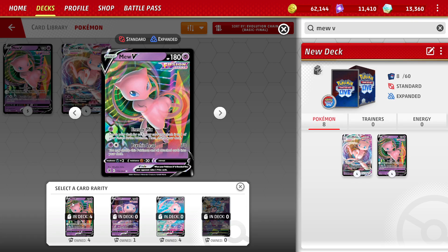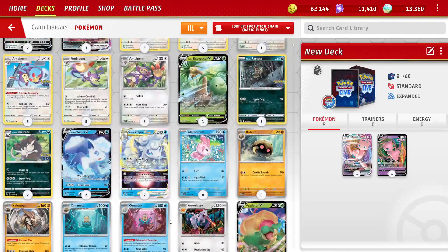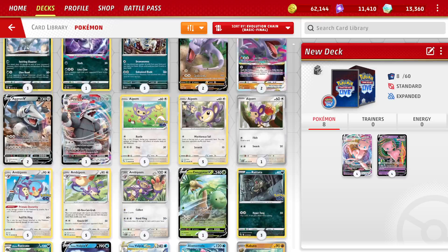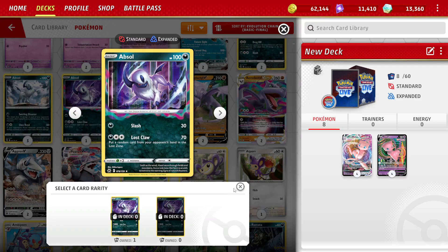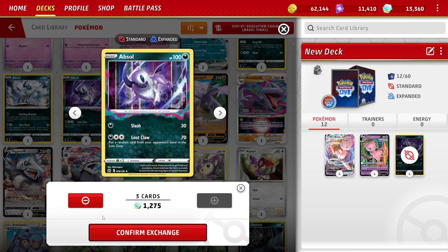For a card like Mew VMAX, since it has a League Battle Deck, that might be the best way to go. But for most cards, you just want to craft the card directly. For example, let's say I want four copies of this Absol in a deck. Once I get past the copies I own, I can't play it. So you click Exchange — it tells you the cost — and for this I'd be exchanging three cards for 1,275 credits, which is 425 credits apiece since it is a holo rare.